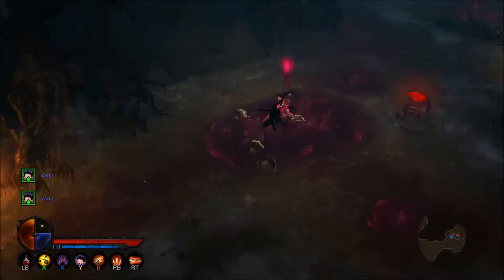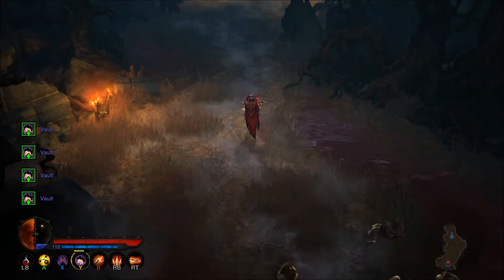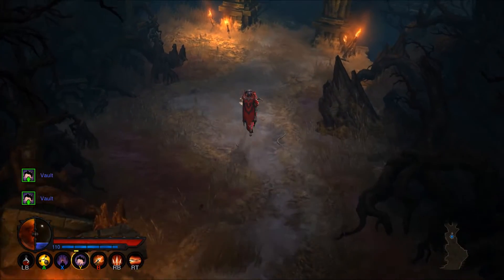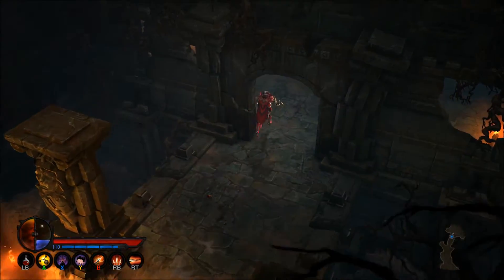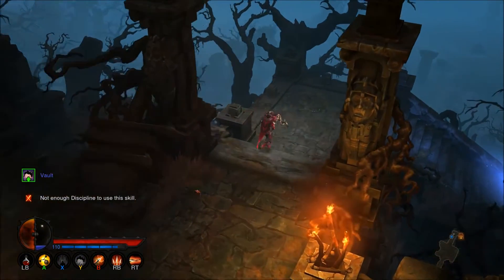Once you're in the Bloody Marsh, you'll need to search the entire map for a mysterious chest. The mysterious chest in this location will have a 100% drop rate for the crossbow of Corvus. Be sure to share it with your friends once you get it so they can get the transmog as well.